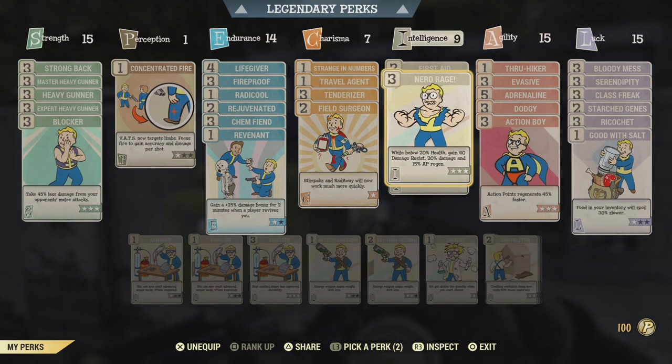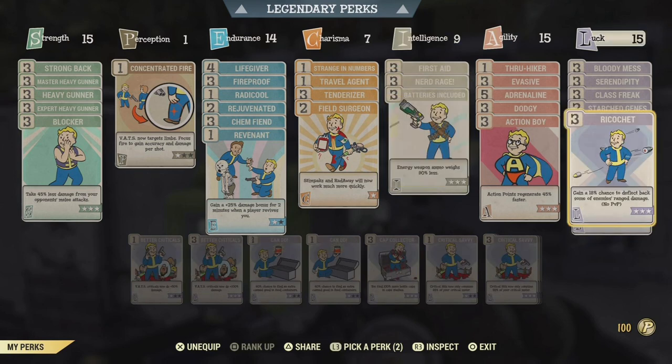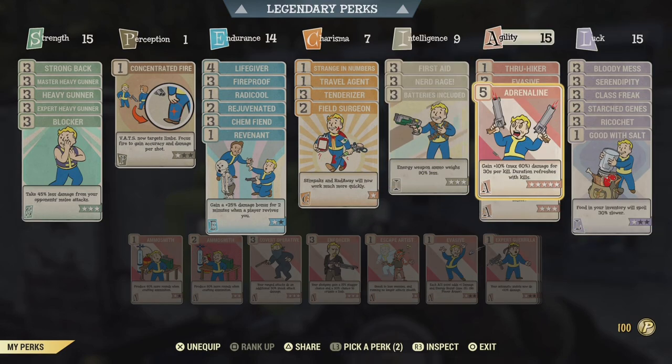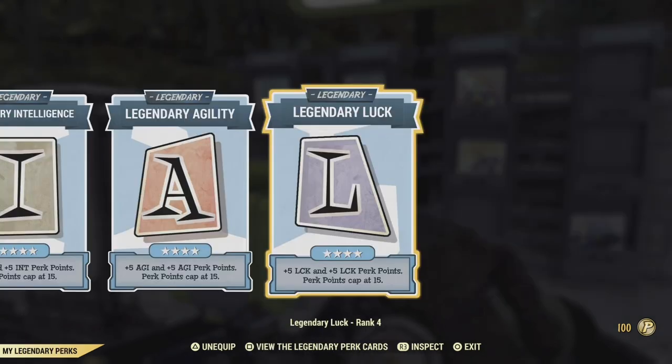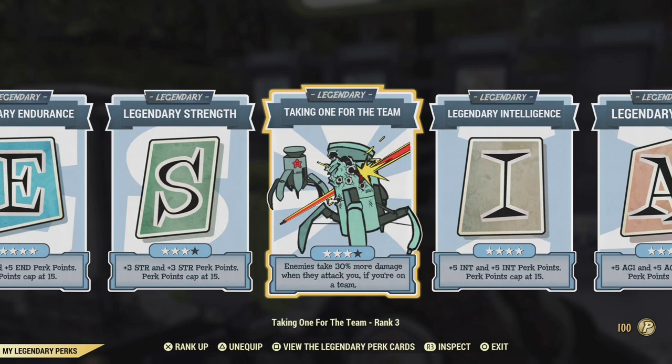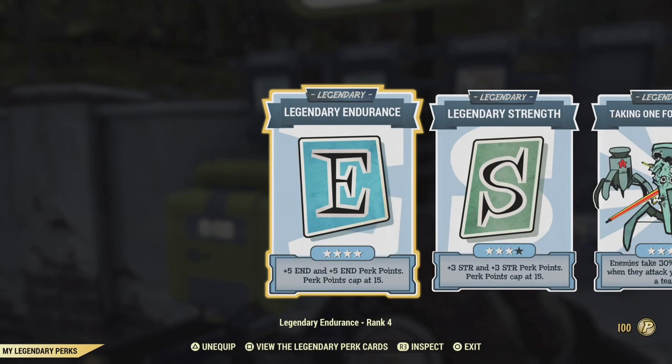The most important card to equip for a bloodied build is Nerd Rage. Bloodied is a low health build, so take advantage of the additional 20 health, 40 damage resist, extra 20 damage, and 15 AP regen. For the Vampire's effect I have equipped Ricochet — having this card means hits reflected on the enemy count towards the healing effect of my Vampire's weapon. Under legendary perk cards I'm using Legendary Luck, Agility, and Intelligence. Taking One For The Team — which I highly suggest — means enemies take 30% more damage when they attack you while on a team.